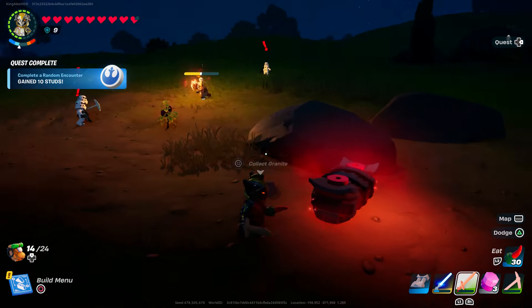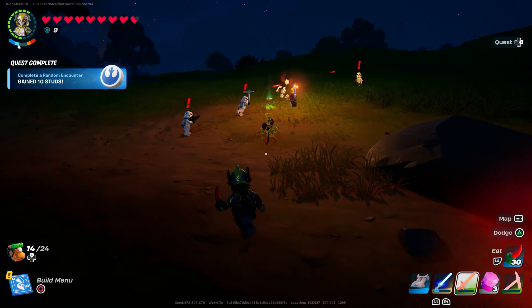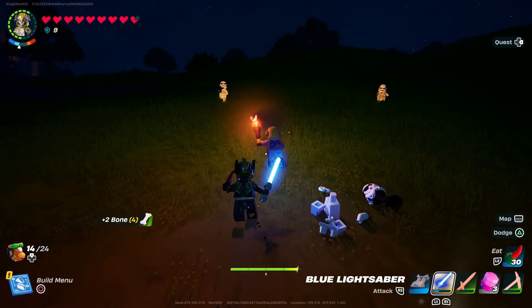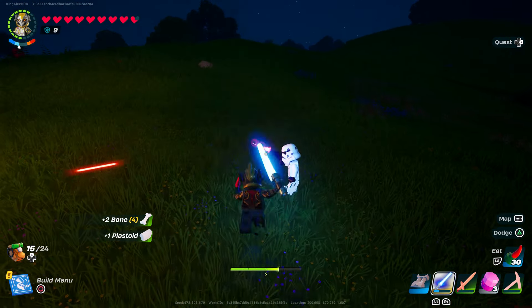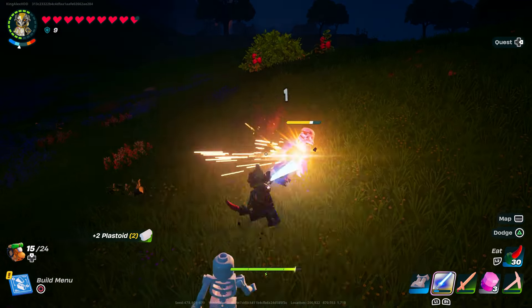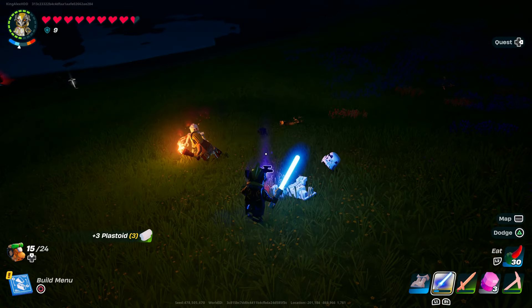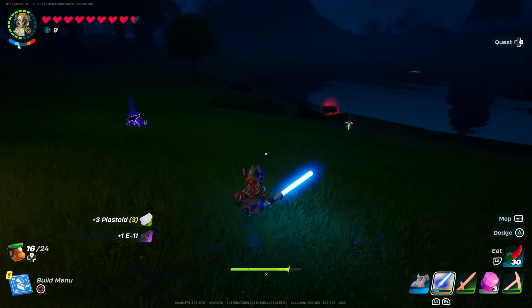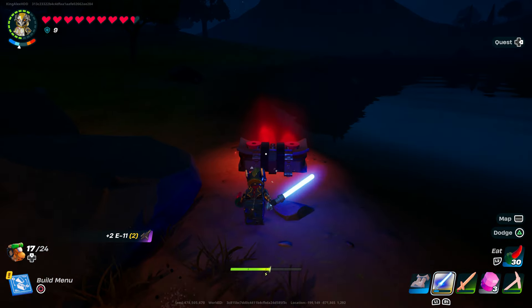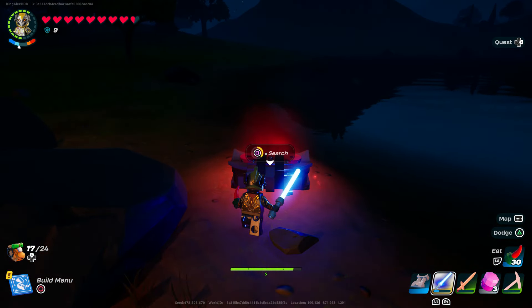I'm going to try to open this right here. You're going to get strong troopers to spawn — there you go, they're right here. You just have to defeat them and collect the stuff they drop on the floor. They also drop weapons like the E11, if anybody wants to know how to get them. Just open the chest.